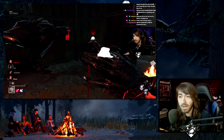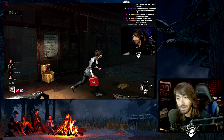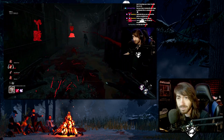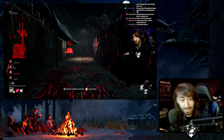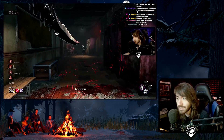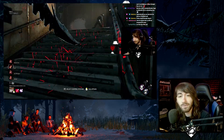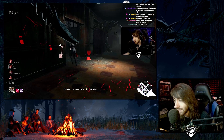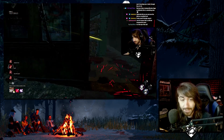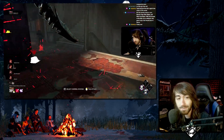You can run somebody like Myers, Clown, or Pig and do fairly well on those maps because there's not a lot of pallets and the loops are weak. Indoor maps favor killer often more than survivor. But you could also end up going to something like Mother's Dwelling — the biggest map in the game — which has a lot of really good tile setups and loops. The main building of Mother's Dwelling still has that one window, which is really obnoxious. You can be sent to a map that does not favor you in any way, shape, or form.